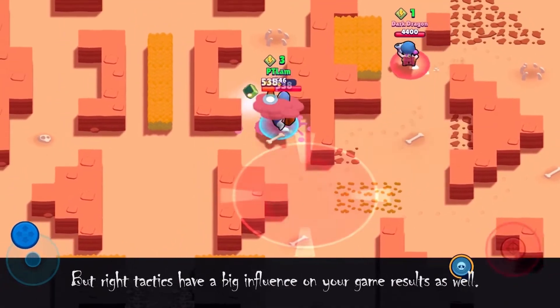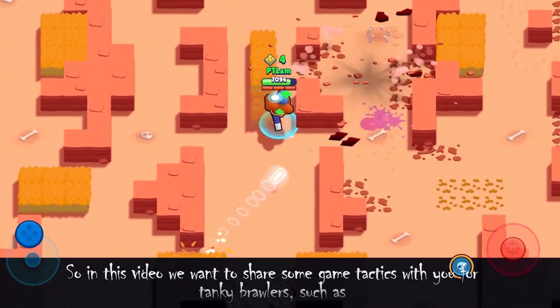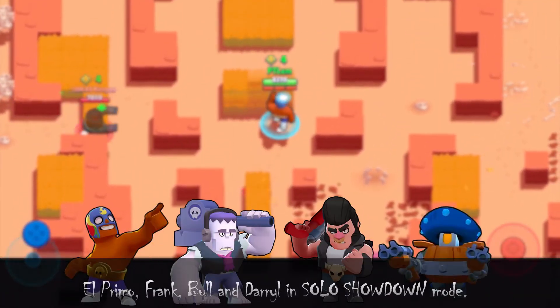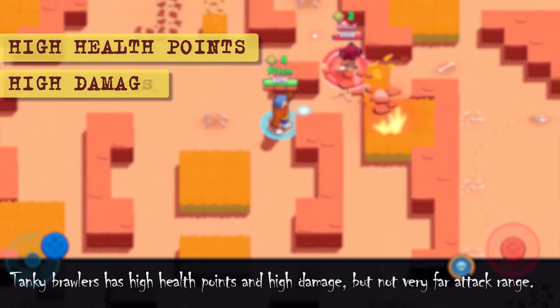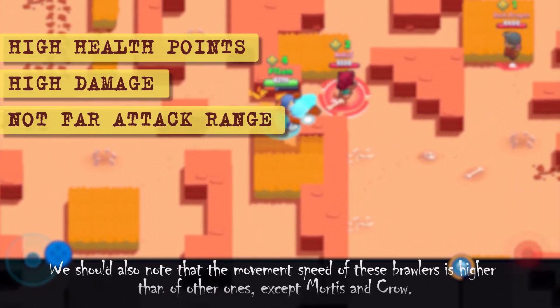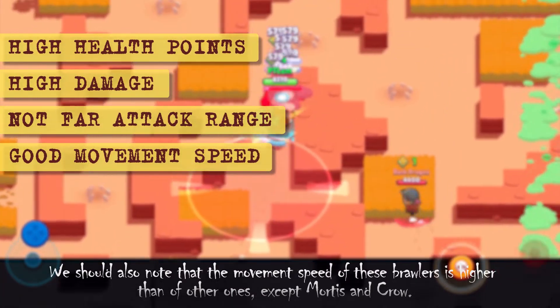In this video we want to share with you game tactics for Tank Brawlers such as El Primo, Frank, Bull, and Dale in Solo Showdown mode. Tank Brawlers have high health points, high damage, but not a very far attack range. Their movement speed is higher than other brawlers, except Mortis and Crow.